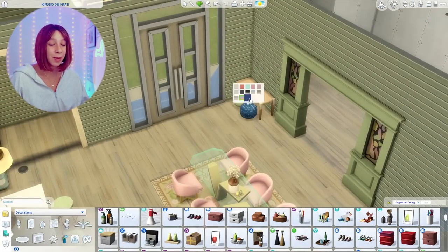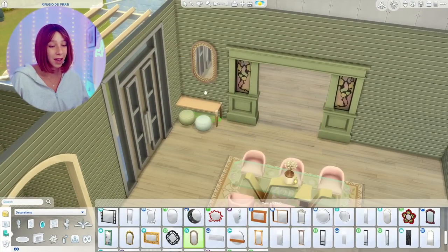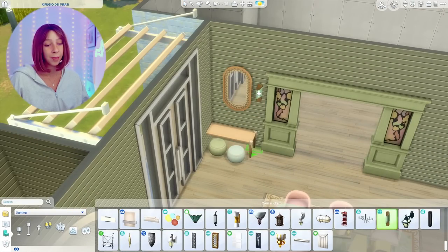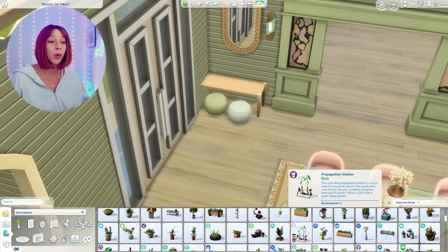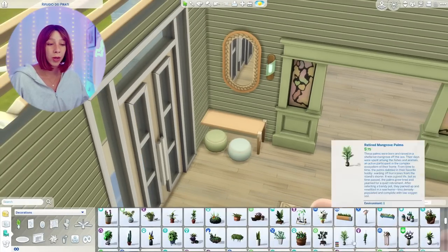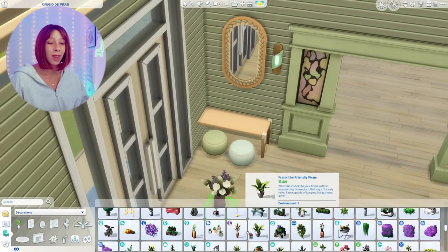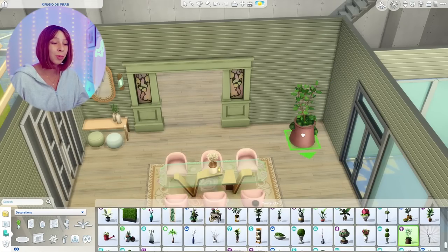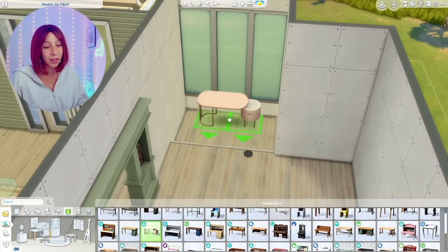I made a creative sim, an active sim, and a smart studious sim, and I moved them in and was play-testing the house a little bit. I'm going to be showing you guys the tour with the girls moved in so you can actually see them wandering around the house. I love this little doorway area with the little poofs under the table — so cute. I see that so much in interior design.